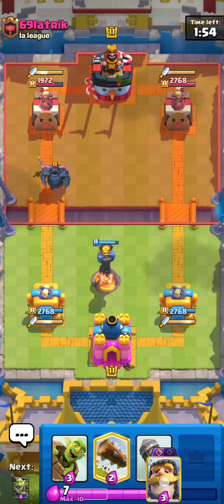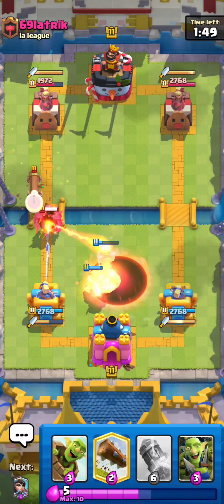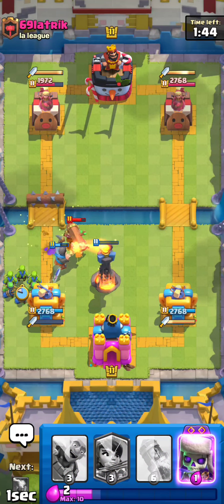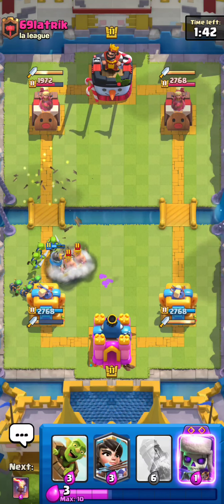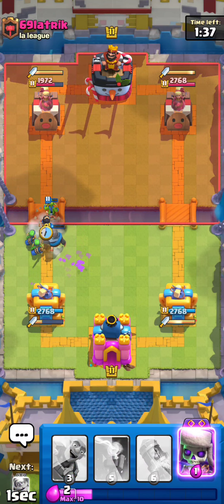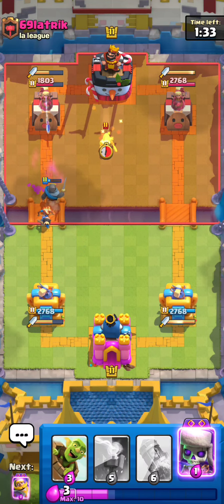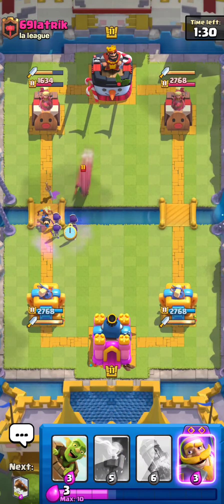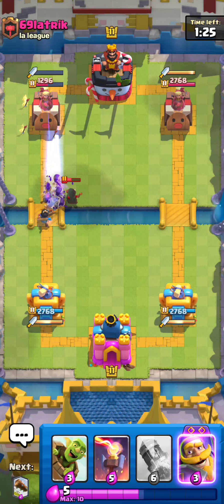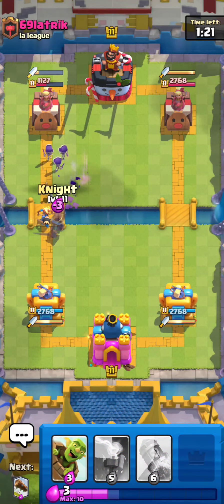Now we're against PEKKA. I think he's playing Void, so I'm going to get ready to counter the Void spell with my Knight. There's the Void — Knight to block it, pretty important play in this meta whenever they're running Void. Then just Log to reset the Ram and Gang as well in case he wants to spell. I think he goes Zap, so I'll go Princess Bridge, then Evo Skellies — they're actually going to block the Bandit from killing the Princess and solo the Bandit as well.